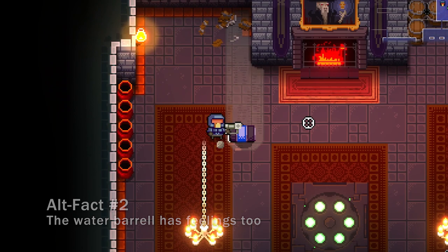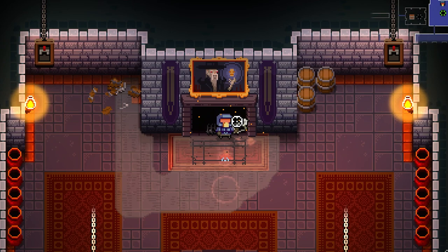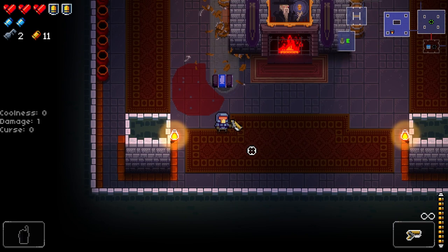Another alt fact is around the water barrel that spawns on the first chamber floor of the gungeon. If you aren't savvy to it already, the water barrel can be knocked over and pushed into the fireplace room to extinguish the flames and activate a secret button hidden within the fireplace.